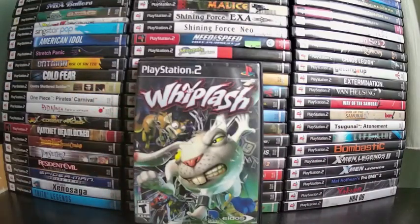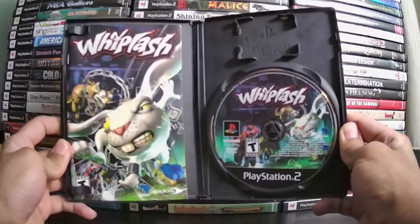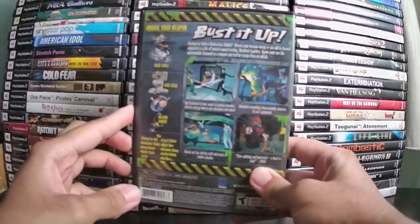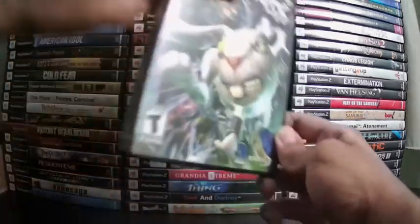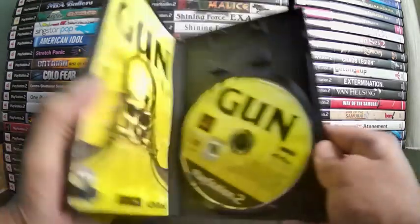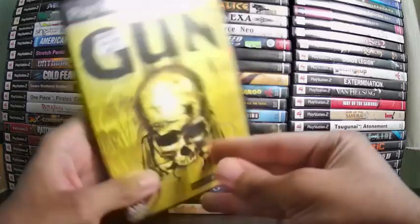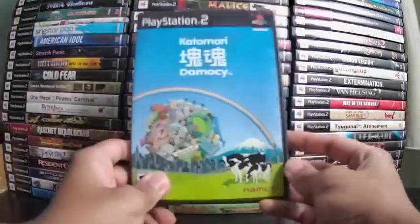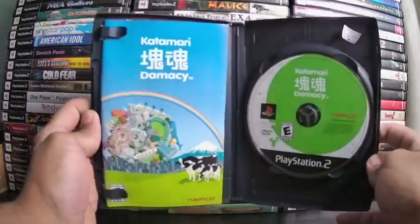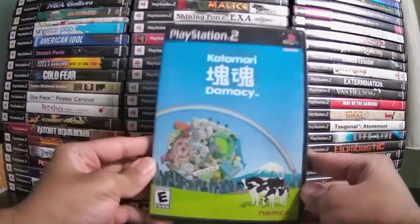Don't tell PETA about Whiplash — a platformer where a weasel and rabbit are chained together. The weasel uses the rabbit to swing from platforms, attack enemies, and the objective is to escape a testing facility. Next is Gun, a western game — not many like this for PS2. You bust guns, save Native Americans, herd cattle, and play poker. AKA Cowboy Simulator. Then Katamari Damacy — you roll a sticky ball collecting everything in your path: people, animals, trees, buildings, statues, anything. I got into it late but I love it.